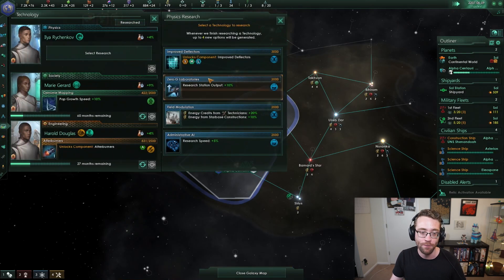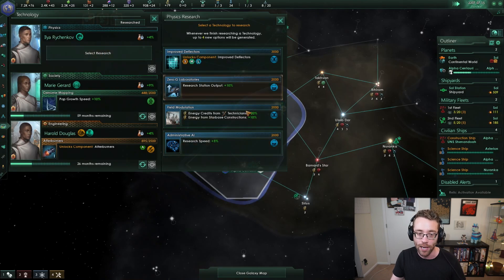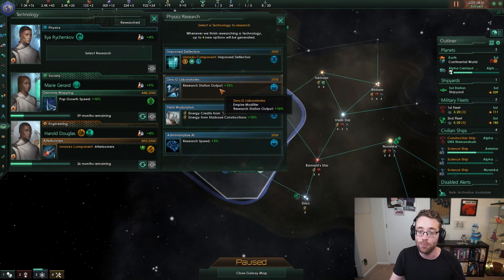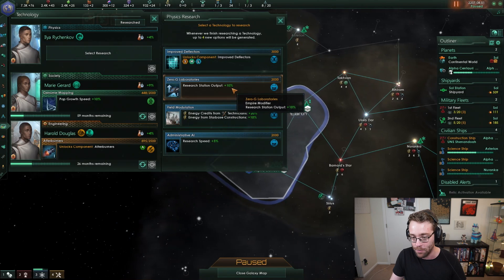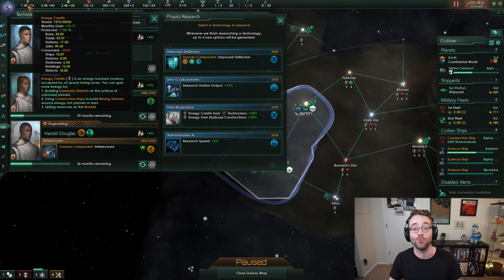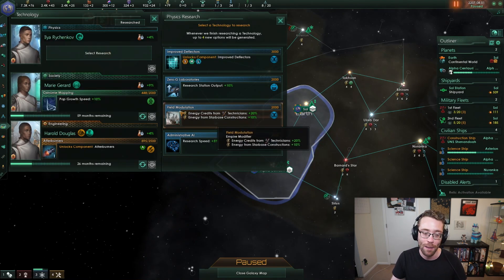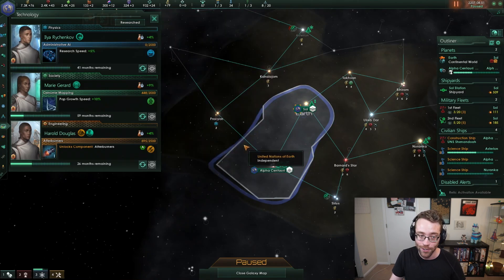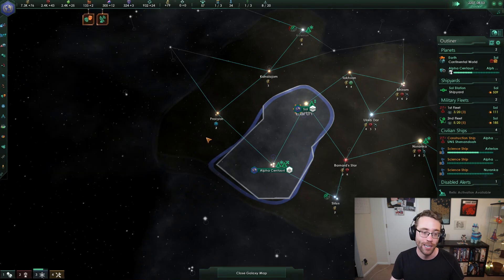Really quick, I'm going to finish up a few of these last few decisions. We've got our physics research up and we've got four pretty good options. Improved deflector is going to give us shields for our ships and improved shields. The research station output we talked about - not a very good option for us right now. We've got one that just gives us a flat out increase to energy credits, but our economy of energy credits is really good right now, so I'm not too concerned about grabbing field modulation. Administrative AI, though, is going to allow us to research an artificial intelligence that helps all of our scientists with research speed in every tree across the board. This is a great technology to grab - it's going to give us even more benefit the sooner we take it. So we're going to grab that one.